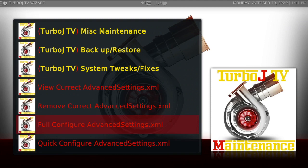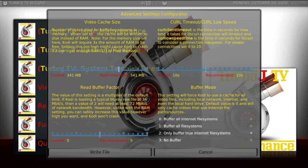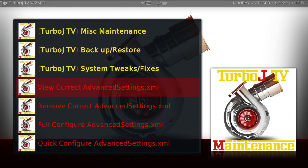This wizard lets you either do a Quick Configure and get some presets, or you can do what I like and go to Full Config. On Full Config I would bump my video cache size up, leave the curl timeout alone, go to Read Buffer Factor and bump that all the way up to 10, and for Buffer Mode just put it on 1. Then write the file. You could also just switch Buffer Mode to 1 and leave everything else alone — just don't forget to write the file. After you write your file, you can view your settings.